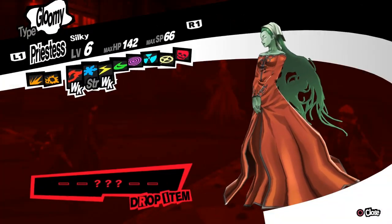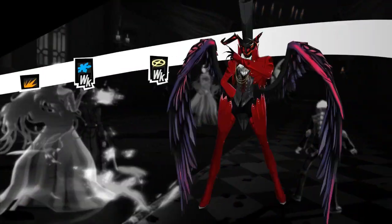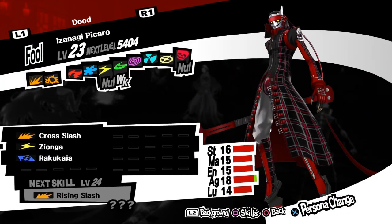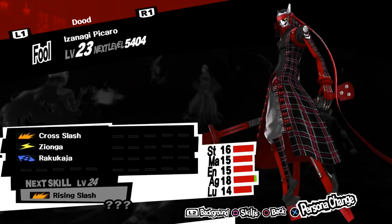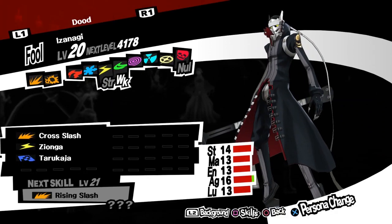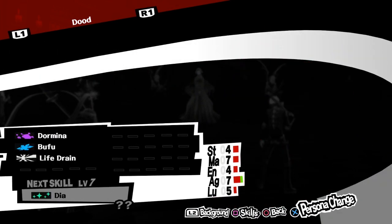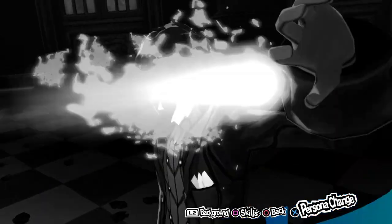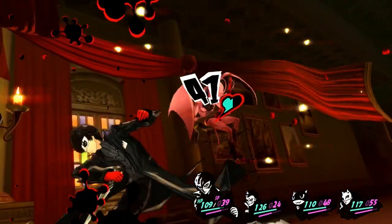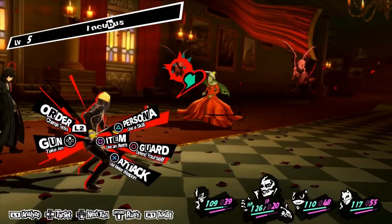She's weak to fire and light. I don't think I have any light moves — unless life drain is one, but it doesn't look like it. Whatever. Level 5, level 6, level 5 — I'm just going to hit this guy. So we've got lightning which she's weak to. Unfortunately we don't have a baton pass, so I'm just going to hit this guy. How are we doing on SP? Looks like it's starting to go down a little bit.